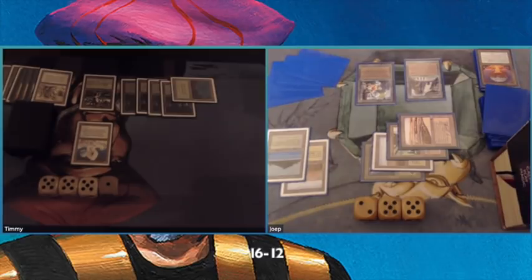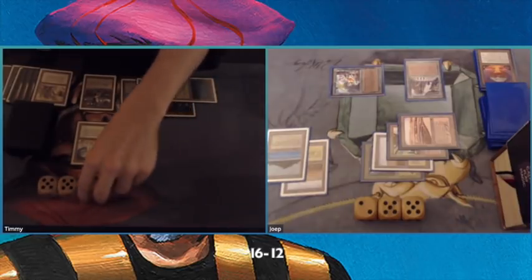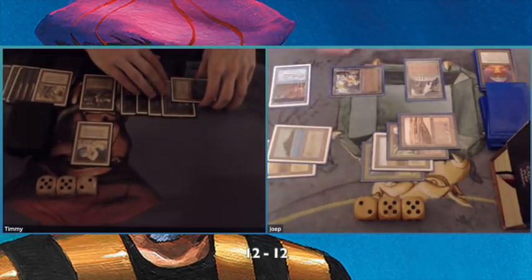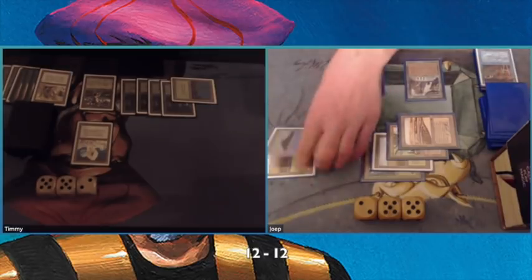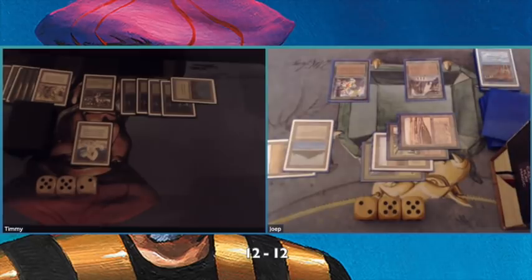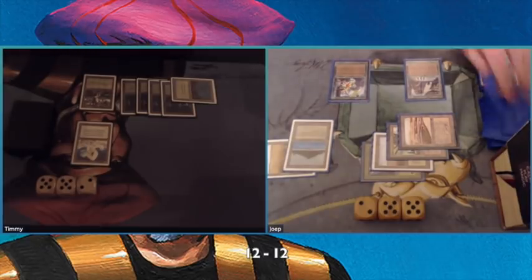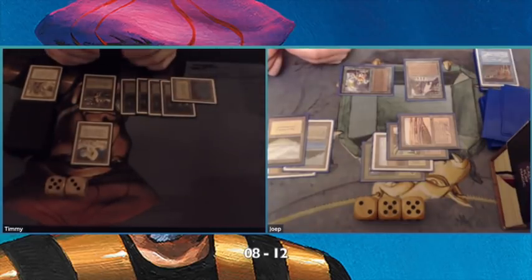This game took a dramatic turn after that Balance. I was ahead — he was on 12 — but it's not going to work. I go down to 12 now, and there is a Time Walk. The blue power is really kicking in: Balance, Recall, then a Time Walk. It's really difficult to play against that blue power. I'm on 8.